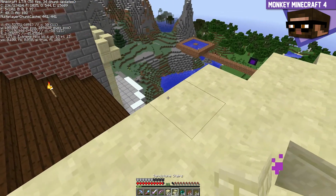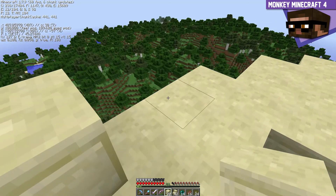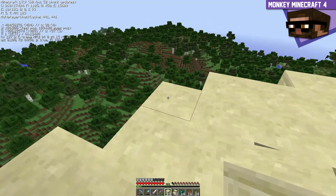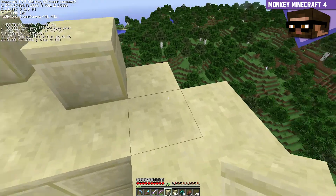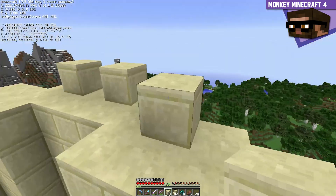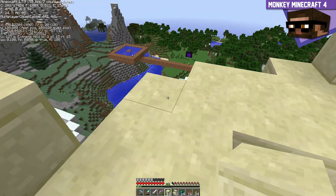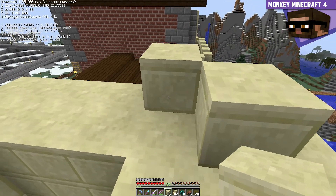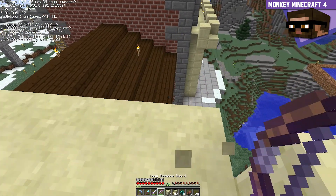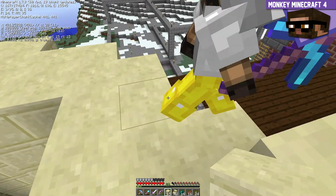I don't care, I jump off this thing daily. You've got feather falling boots so it's not as much of a problem. Here's the problem - I hate this part. Let's put one there and there. Putting the ramparts in? Yeah. Is it six wide?